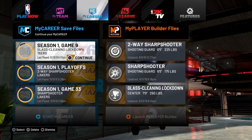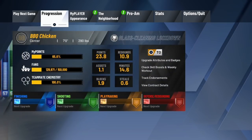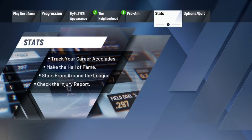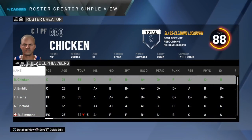Mine's gonna be my glass cleaning lock because he's on the 76ers, and that's obviously what I went to. Then I'm gonna click and load in. I'm going to go over to my stats and go to Roster. If you see Roster, at the bottom left it says Quick Edit — I can now quick edit and edit all of my stats and badges.